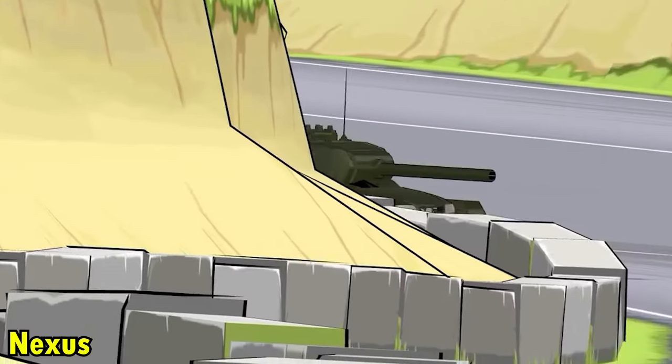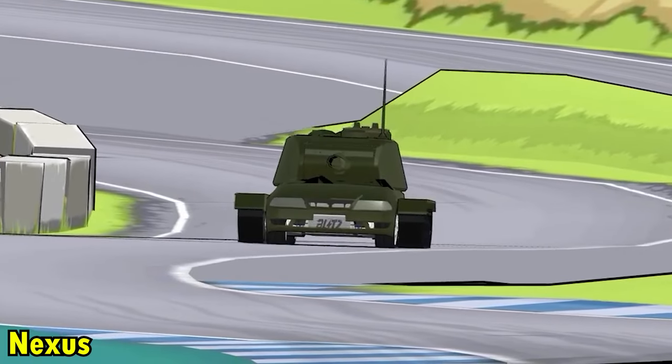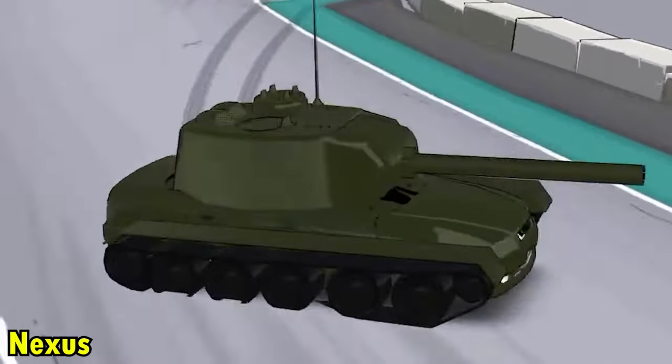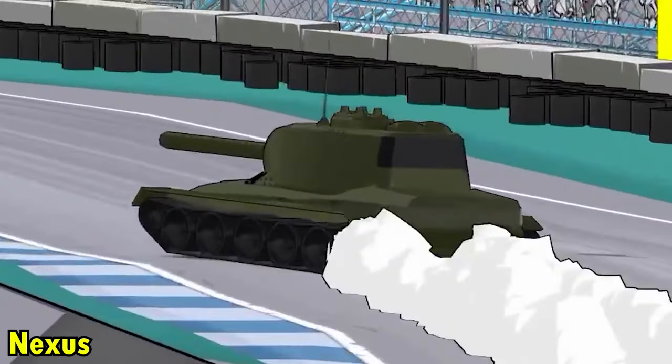Next we got Nexus doing the normal ABN Circuit jump, but with a tank! Where did you find this mod? This is so damn nice — it has the Toyota Mark II body but it is a tank. What!